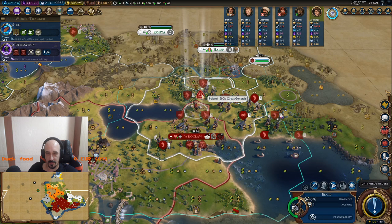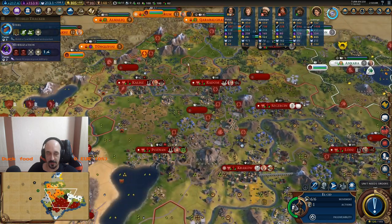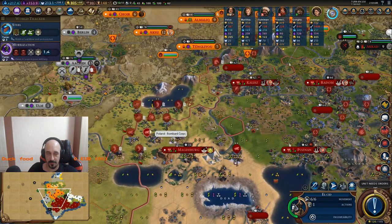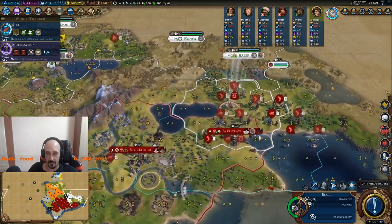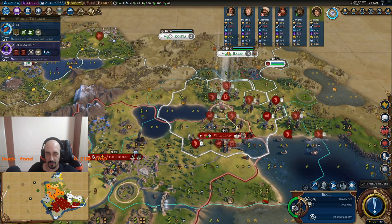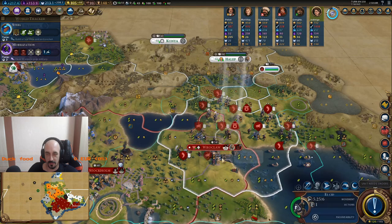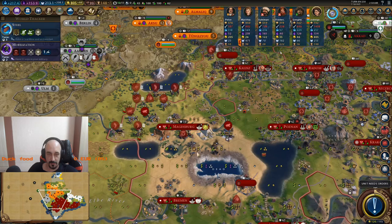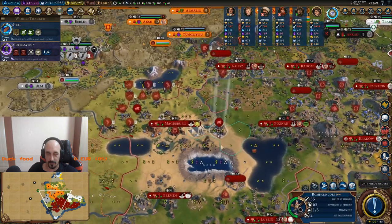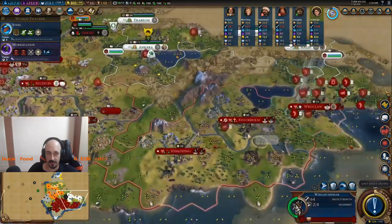Level 4 Winged Hussar is kinda cool. I think I can sandal sit here. I think I should do this, because my main weapon here is hussars, and there is artillery.